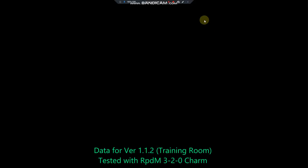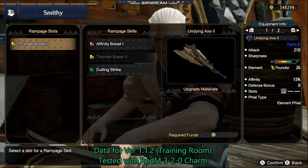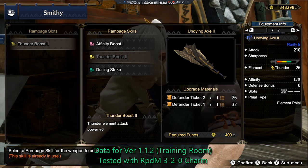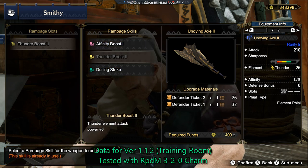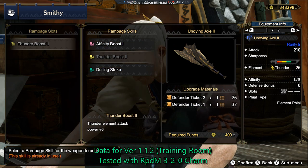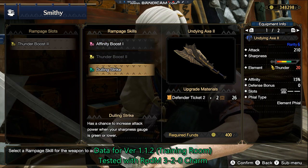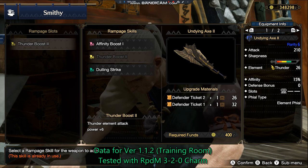I go to the village to show you the rampage skills. I personally think Thunder Boost 2 is the best because you get a huge thunder elemental increase. I looked at the required materials and the most required materials are at Thunder Boost 2, so I think it's the best one. We are playing elemental switch axe, so why not — Thunder Boost 2 it is.